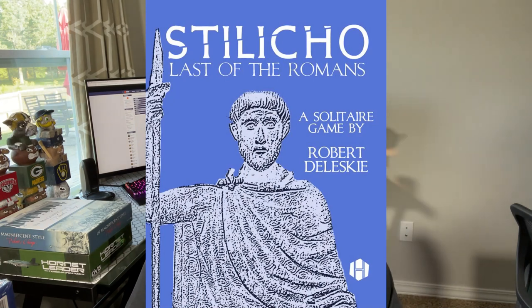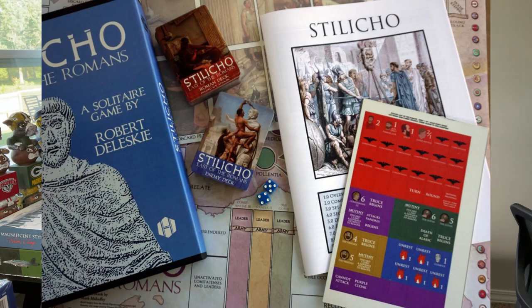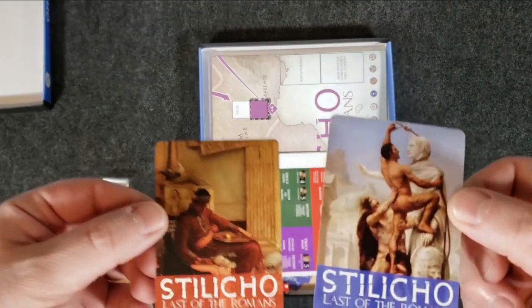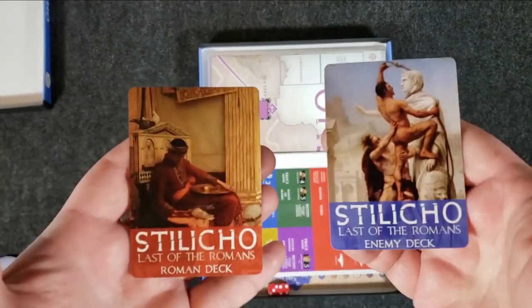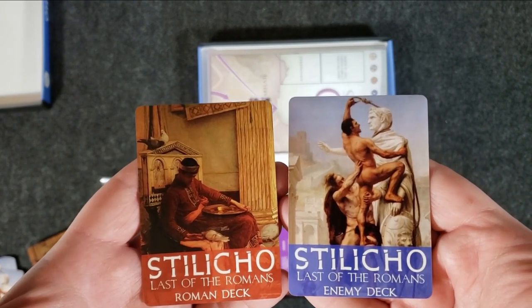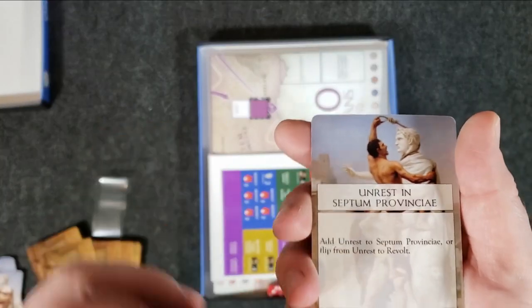The third and final game on my list is Stilicho: Last of the Romans, designed by Robert Daleski and published by Hollenspiel. The Goths are marching on Rome. In Gaul, Vandals and Hollens pour across the Rhine. A usurper from distant Britannia has raised his standard. The survival of the Western Empire depends on one man — Flavius Stilicho, barbarian general, commander-in-chief of the armies of Rome, and de facto ruler of the West. And that's you. The core of the game is a modern staple of solitaire wargames: the States of Siege engine.